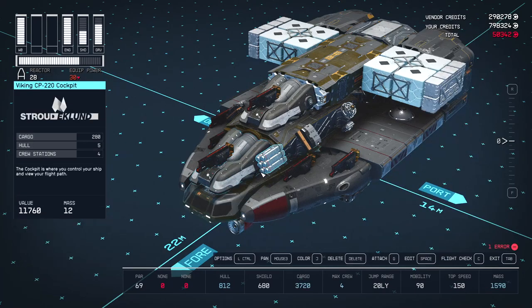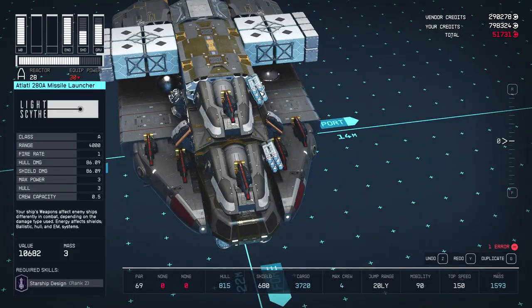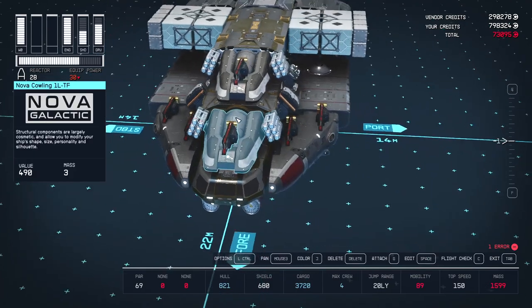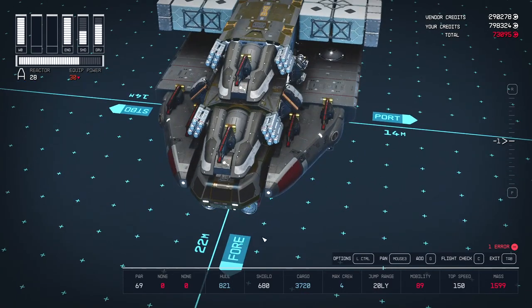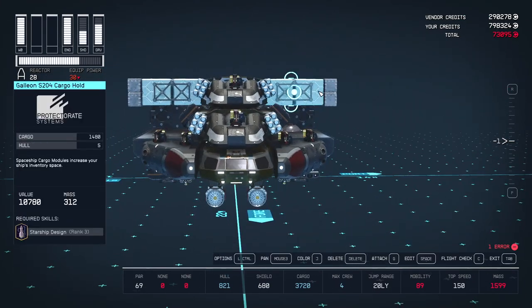Upgrade your missile batteries to the Atlatl 280A for a bigger punch than before. The ship plays very similarly to the previous version but with better shields and better recharge on particle cannons thanks to the upgraded reactor. You lose a tiny bit of manoeuvrability but in practice you don't notice the difference, while getting a hugely upgraded cargo capacity — so the trade-off is worth it.